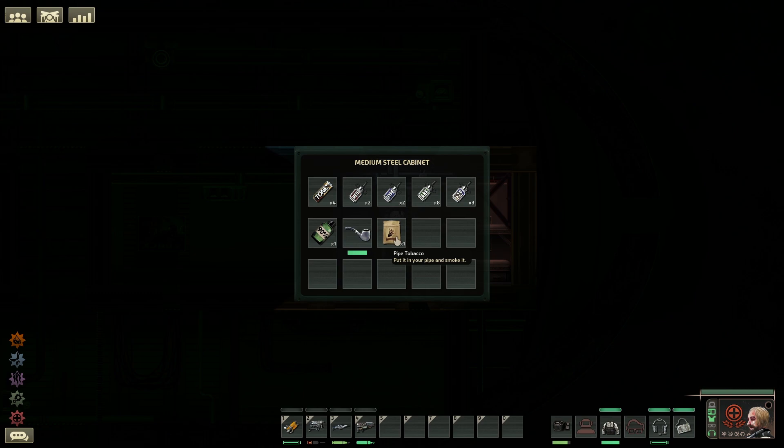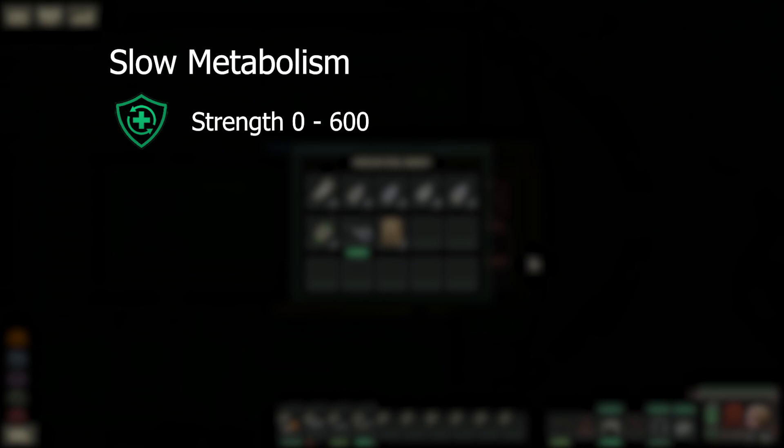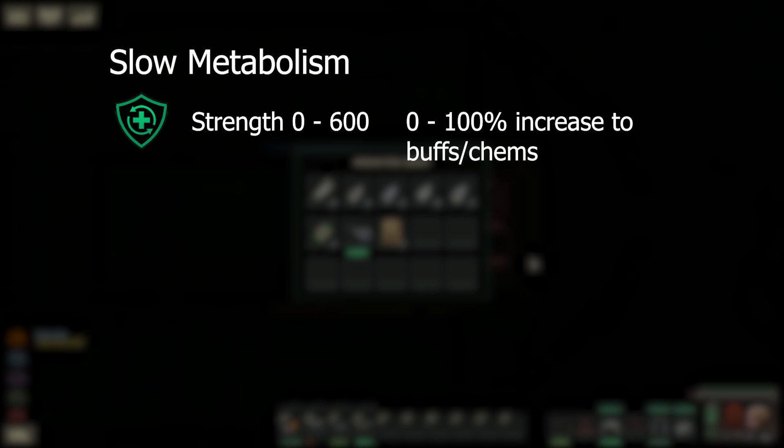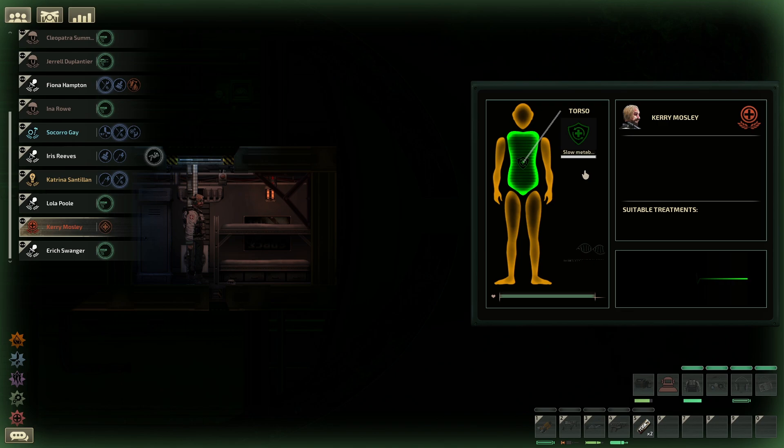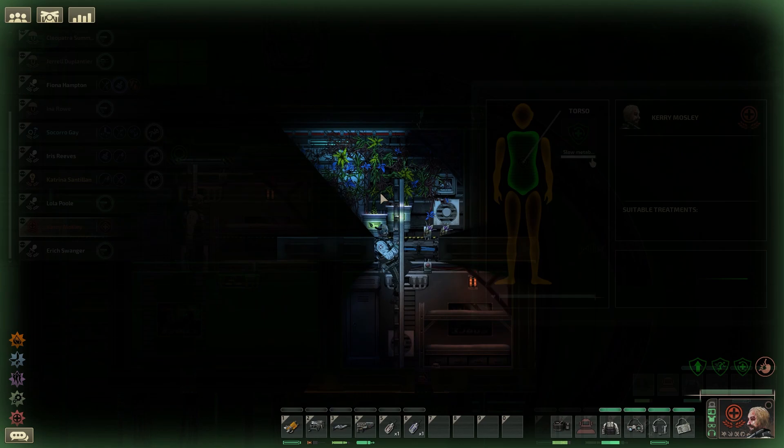Now that we have covered medicines and treatments for afflictions, I wanted to cover stimulants. These are specific medicines that will boost your character's abilities and resistances in game. First on the list we have slow metabolism. This has a strength range of 0 to 600 and increases any other stimulant effects by up to 100%, based off the current strength level. It is gained by using tonic liquid, which will add 300 strength to the buff. So in practice, if you use two tonic liquids one after the other, you will receive 100% duration to any other buffs you apply. This effect decays one strength per second, meaning two tonics will last you for 600 seconds or 10 minutes.